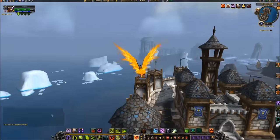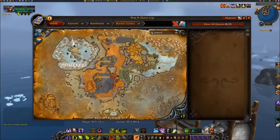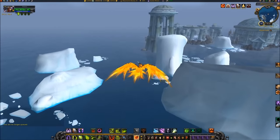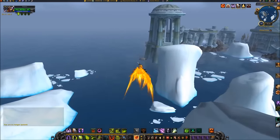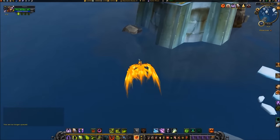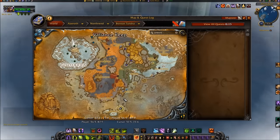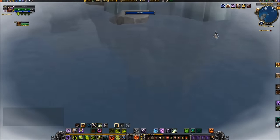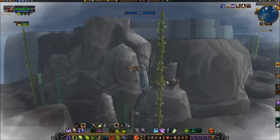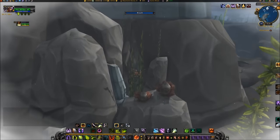Once in Borean Tundra, travel south to Riplash Ruins at coordinates 56, 87. Once there, jump into the water and enter a cave located behind some seaweed. The cave entrance is located just below the surface of the water, at coordinates 55, 88.